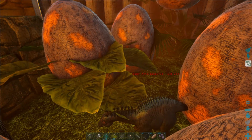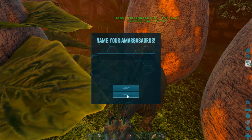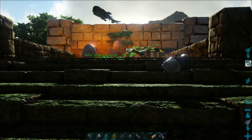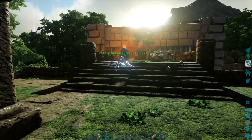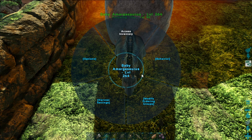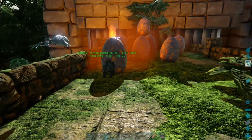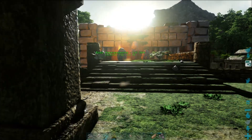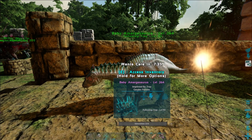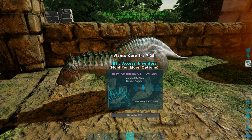Okay, one of the eggs seems to have hatched before the others. Oh my god, look at it - it's so small! Come with me, please don't run off the edge. Right, I need to change your follow distance. So it's a female, level 264 - that is not too bad. Yep, the other ones are hatching. Let me get a good look at you. Oh it's so small, it's cute, it's adorable!